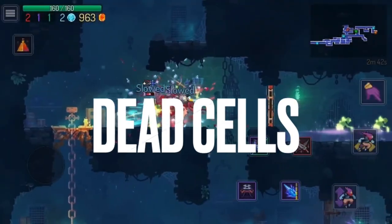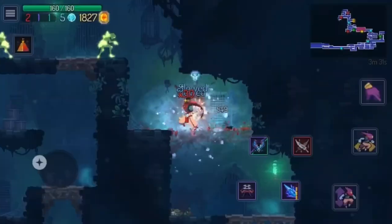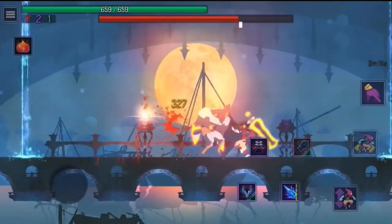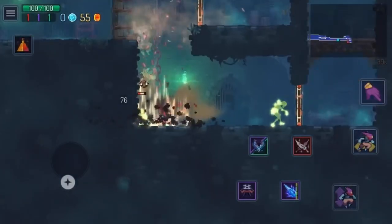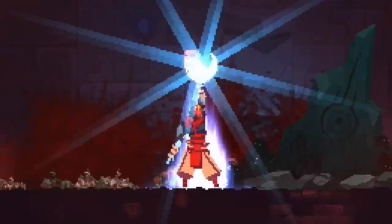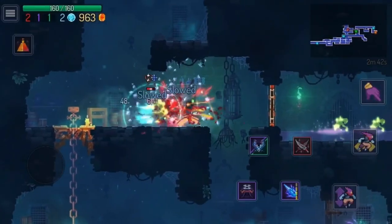Next up we have Dead Cells, which may just be the best roguelike Metroidvania ever made. It has fast-paced and frenetic combat, tons of different enemies and bosses to fight, lots of gear and abilities that you can loot, and you constantly feel like you have a sense of progression. It doesn't hurt that this has consistently gotten DLC updates since its release, as well as collaborations. You just can't go wrong with this one.